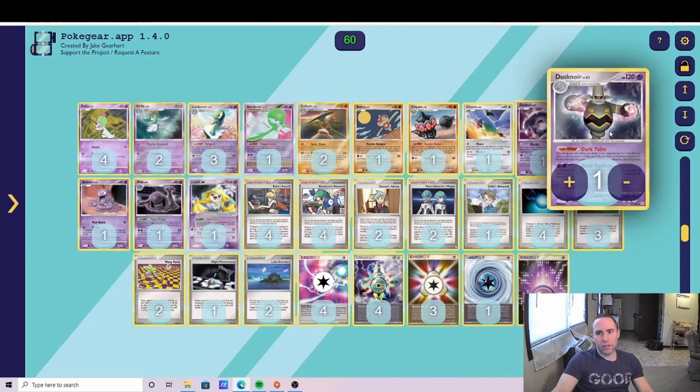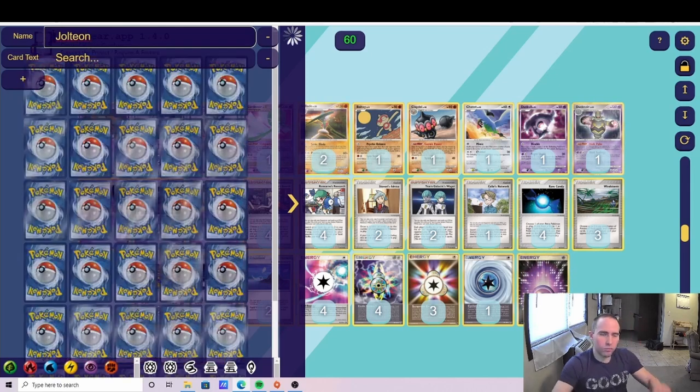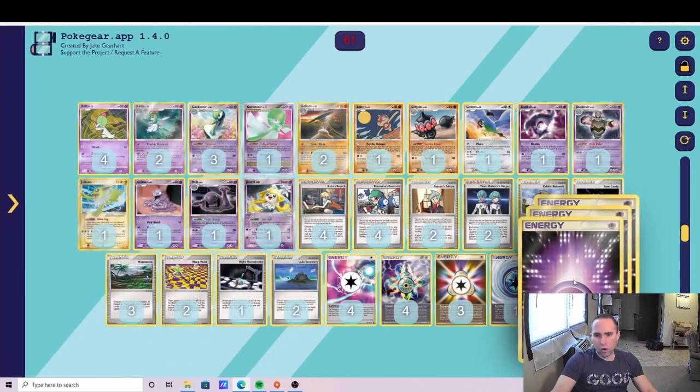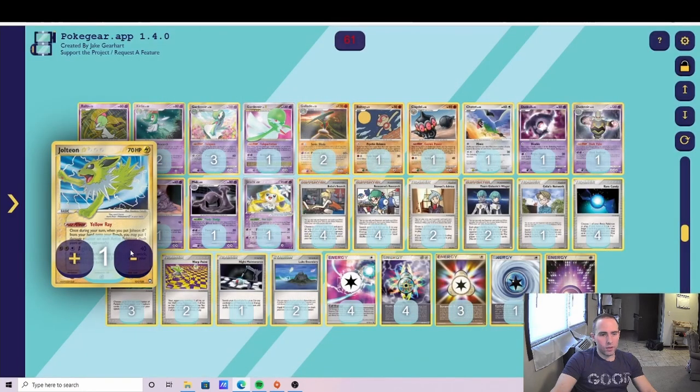Jason opted to play Dusknoir and Jolteon Star. I personally am not a huge fan of Jolteon for a couple reasons: it's an absolutely horrible opener at 70 HP, and against decks like Empoleon it's just a free prize. Yellow Ray is good but it's a power, which means if your opponent has a Psychic Lock active it won't work. Since Muk is a body, Muk will be active — so Jolteon is just a bad bench sitter.